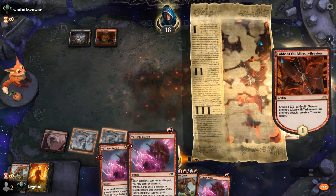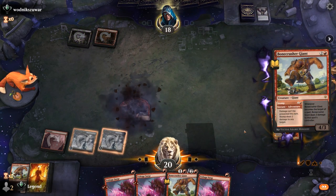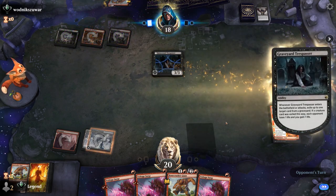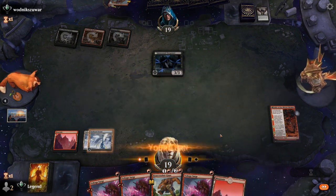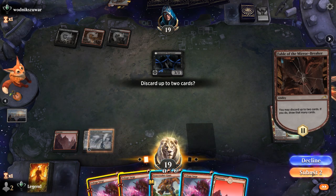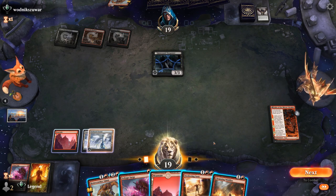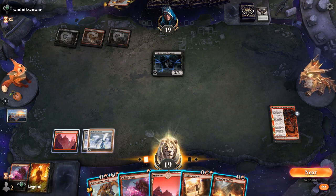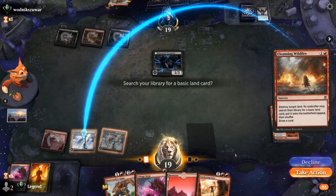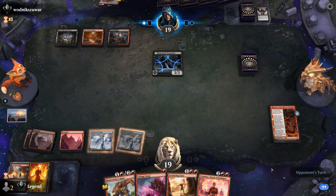They could Fatal Push next turn, so we get to maybe discard double Voltage Surge in hopes of finding more relevant spells. Instead they play a Stomp and a Trespasser — not something we want to target with two removal spells. We could sacrifice a Citadel, but that seems painful so let's just get rid of Voltage Surge. Sweltering Suns is a much better answer, although we could be patient, get rid of both the Giant and the Trespasser, and for now just Wildfire our own lands to ramp. Chandra's not bad either.